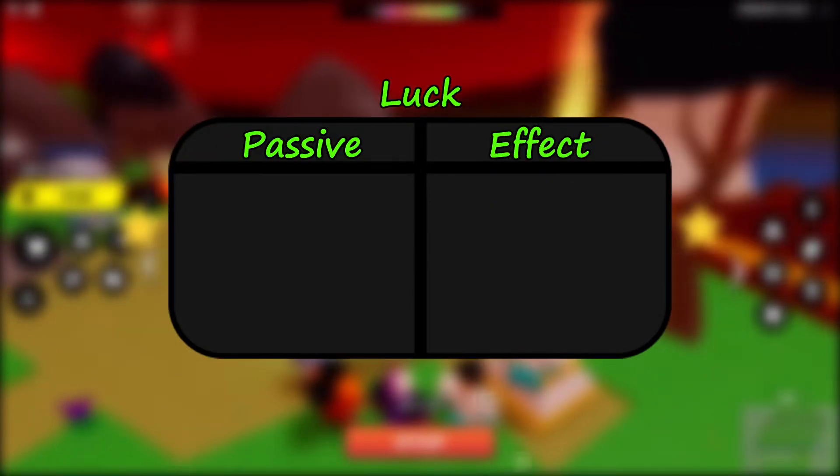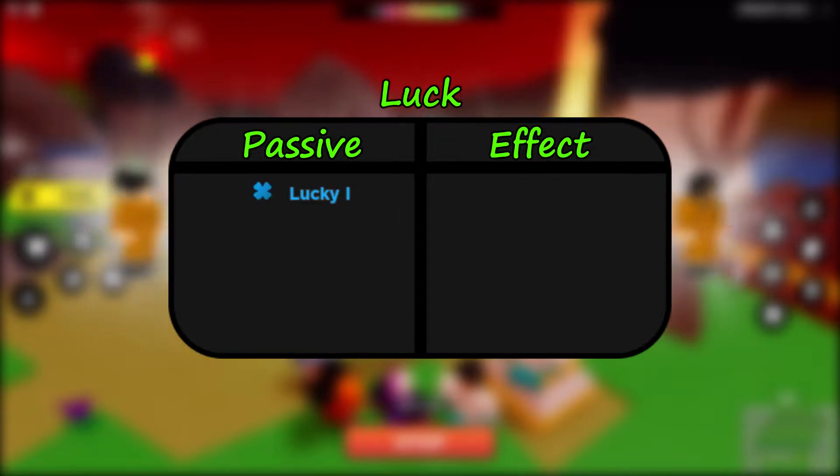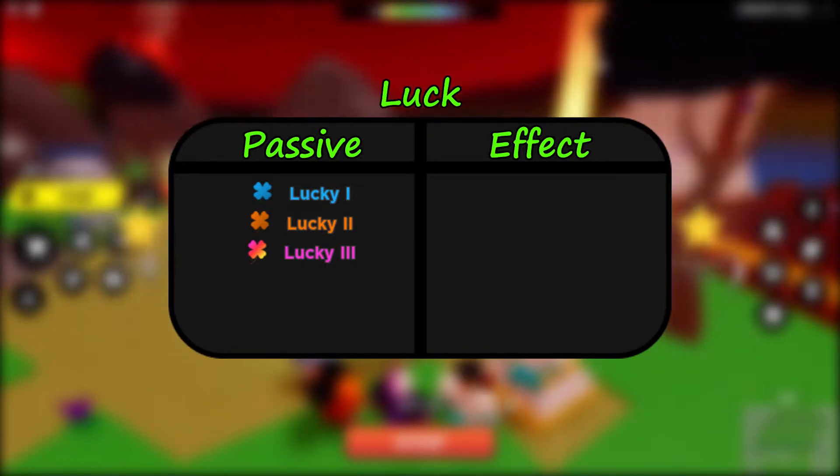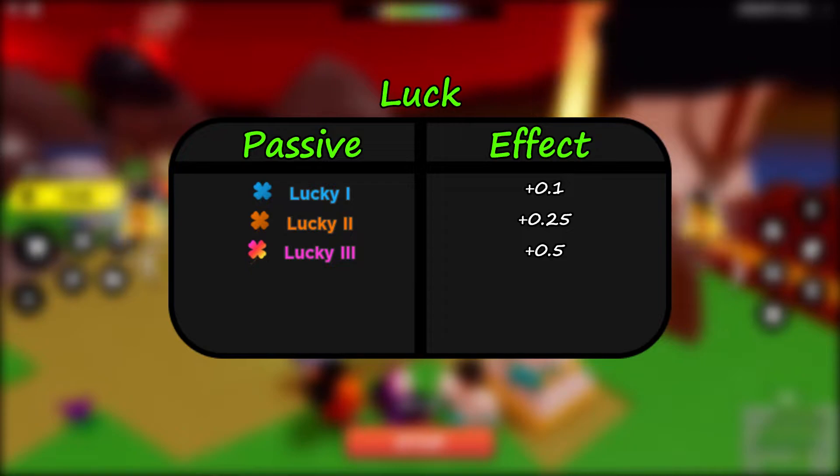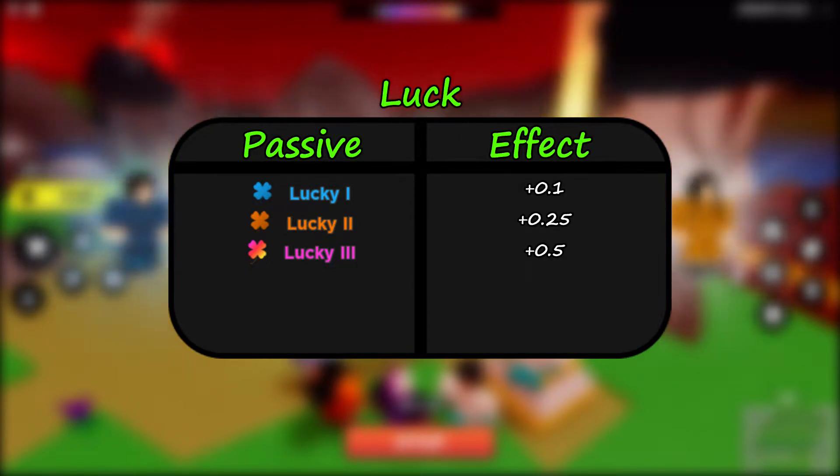Following up with luck, the passives are Lucky 1, 2, and 3, which are re-roll only passives, meaning you can't get them when you summon units — only when you re-roll their passive in the passive machine. Lucky adds to your luck stat when the units are equipped, so it's a great passive to have when you're opening and max opening.